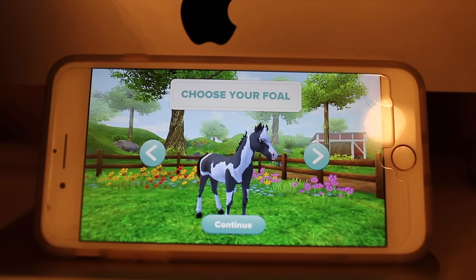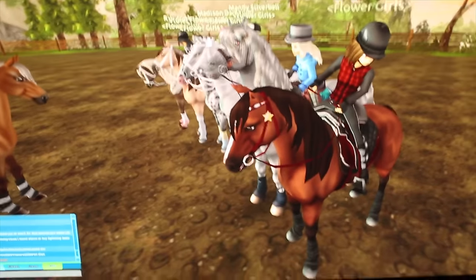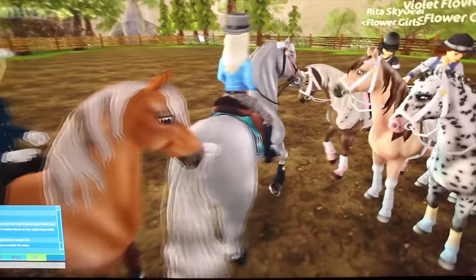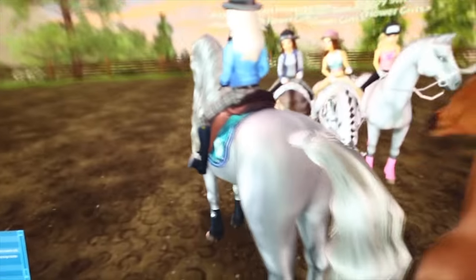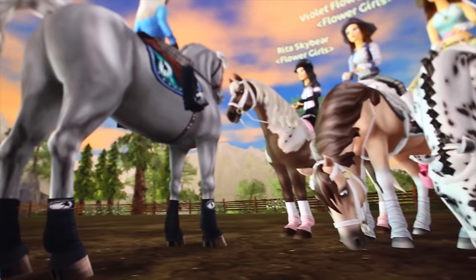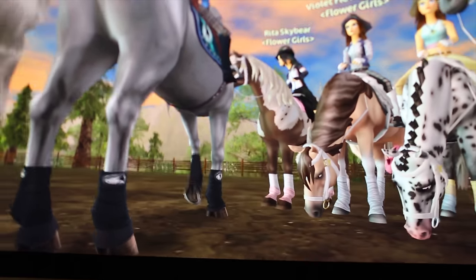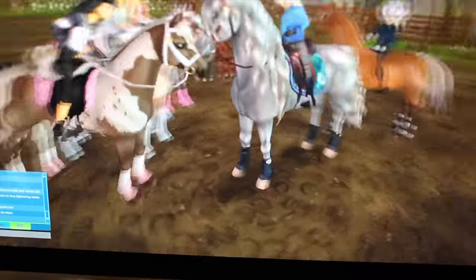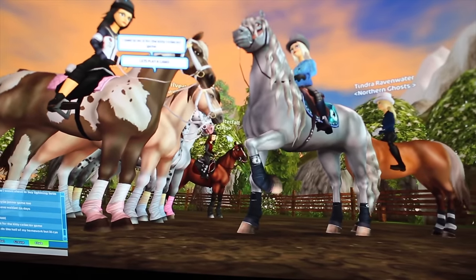I just wanted to show you guys what it looks like in the game really quickly because a couple of my friends have it. I'm on right now and Pinky's still here — and here is her horse. She has the new Mustang, and isn't it so cute? They're just so adorable. This is what it looks like in the game — you can actually ride them around. I hope you guys enjoyed this video and I will see you all next time. Bye!